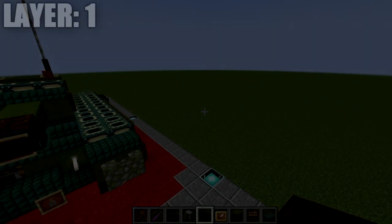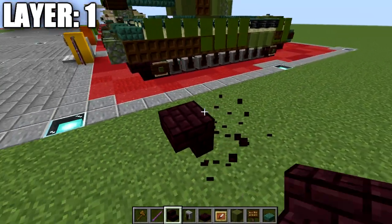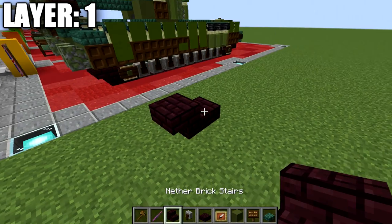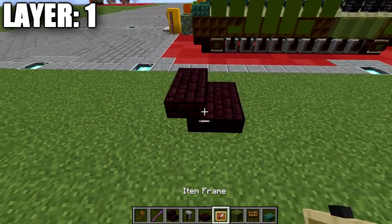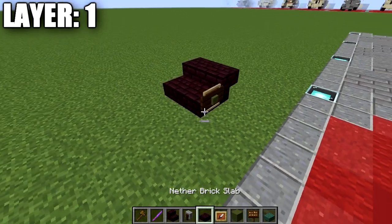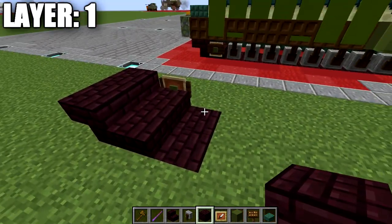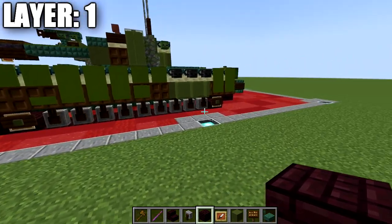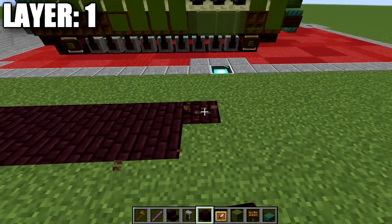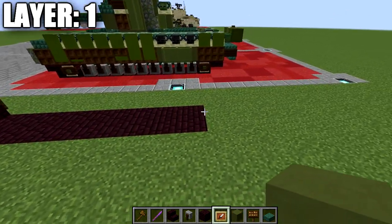Moving into our first layer, we're starting with layer number one. To get started, we're going to place down a nether brick upside-down stair, and right behind that, a nether brick slab. Then place down a second nether brick stair coming off that, and another nether brick slab. We're also going to place down an item frame on the side of the slab to the outside, a green terracotta block in the item frame, and a dark oak sign on the side. Once done, take nether brick blocks and place them in rows of two going back — one through nine — for a total of nine rows in the ground.